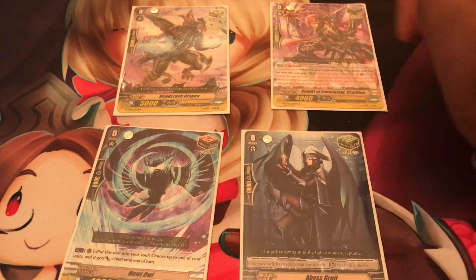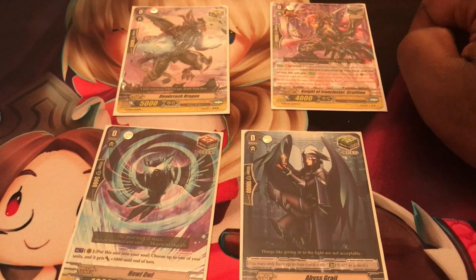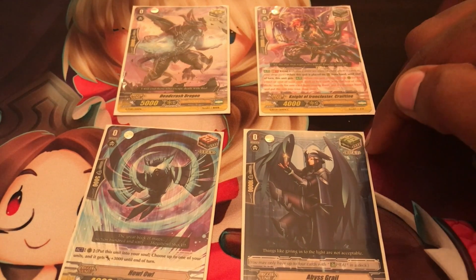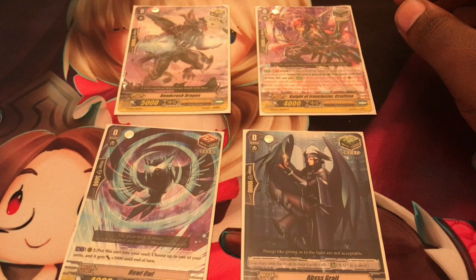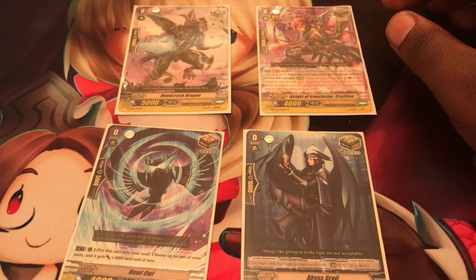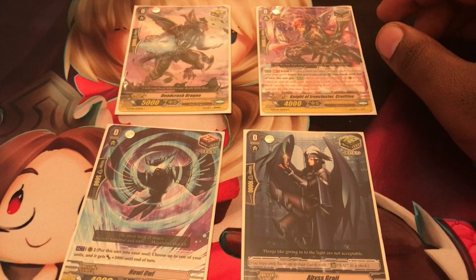You have your red trigger - the draw trigger. Pretty self-explanatory: when you check it, you get to draw a card. And your heal trigger, also pretty self-explanatory: when you check the heal trigger, you get to heal a damage if you and your opponent are at equal damage.